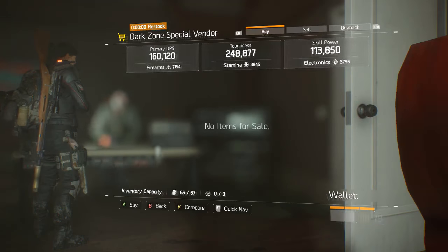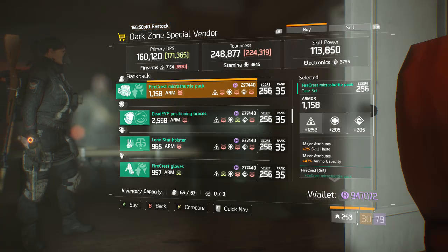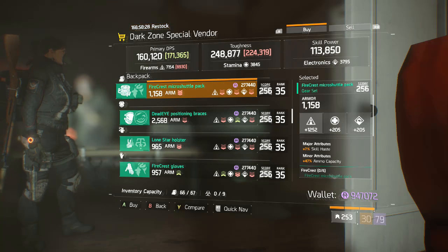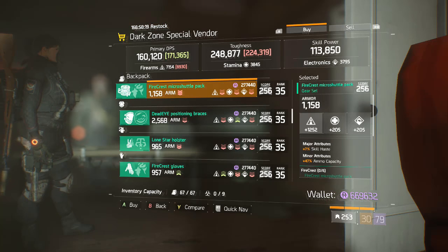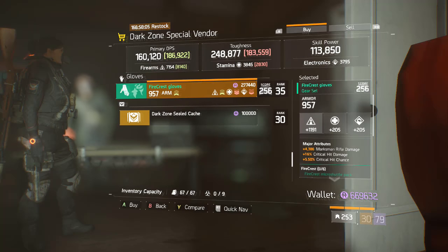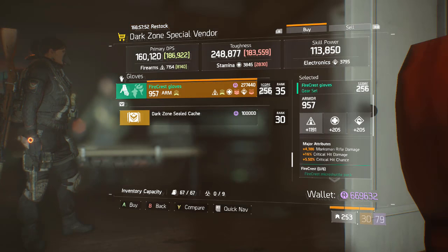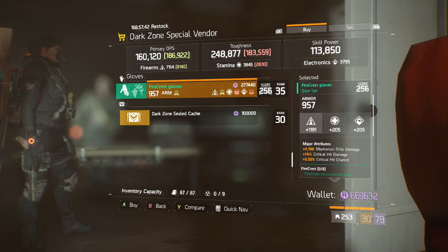In the last spot this week, DZ6 Safe Room — a Predator's Mark Mask, a D3 FNC Vest, a Firecrest Backpack which is actually a very good roll with good armor, Skill Haste, and Ammo Capacity. You could pick one of these up now or save it for 1.6 — the Skill Haste is going to come in handy with the turrets. Reroll Firearms to Electronics or Stamina and you'd have a very good Firecrest Backpack. We also have Deadeye Braces, a Lone Star Holster, and Firecrest Gloves — not that bad rolled either, with Marksman Rifle Damage, Crit Chance, and Crit Damage with a good amount of Armor. Reroll the main stat to higher Firearms, Stamina, or Electronics. Two pieces of really good Firecrest gear this week inside DZ6 Safe Room — definitely pick up both, or at minimum the Backpack.